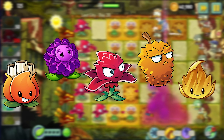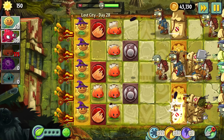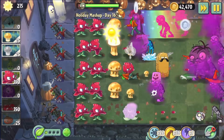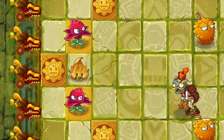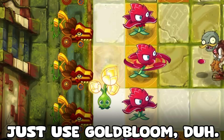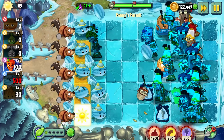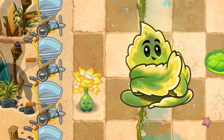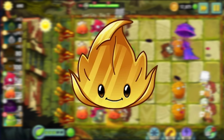Lost City has 5 amazing plants, or should I say 4. Red Stinger is an amazing attacker — it's just a better Repeater. Imitater is like Bloomerang but a lava version. Endurian is a spiky Walnut, and Stallia is a really good semi-insta staller, able to stall big groups. And then we have Goldleaf. Goldleaf turns one tile on the lawn into a gold tile, which produces sun when a plant is planted on it. The problem with Goldleaf is its horrendous recharge of 50 seconds, basically eliminating its viability as a sun producer — especially in PvZ2's fast-paced meta. Goldleaf is not even good as a secondary sun producer, as Goldbloom, Solar Sage, or Primal Sunflower will all be better. Goldleaf is the worst plant of Lost City.